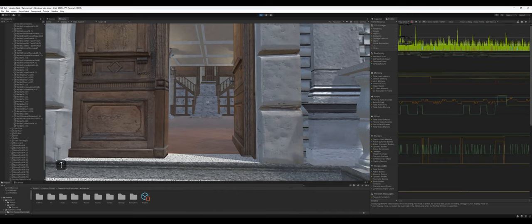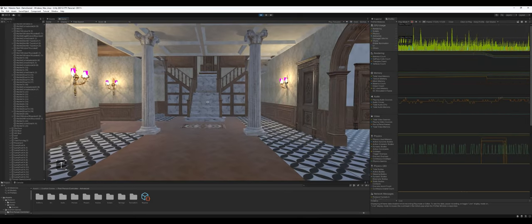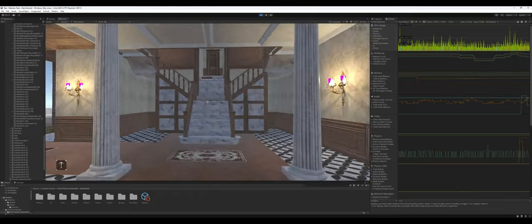Their culling solution interferes with mine, so you can already see pop-in. They also have a script that opens doors when you enter a proximity collider trigger — that's nice. I did have to tweak a few things to make my character controller work with it: a tag system that required changing a couple of tags and writing one extra line of code. Once I did that, it works fine.